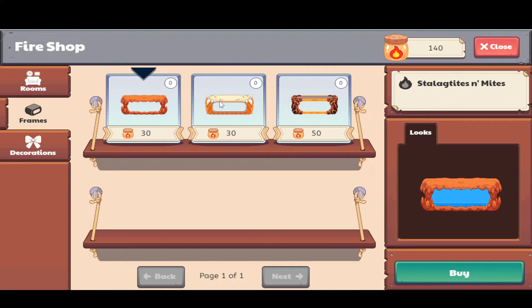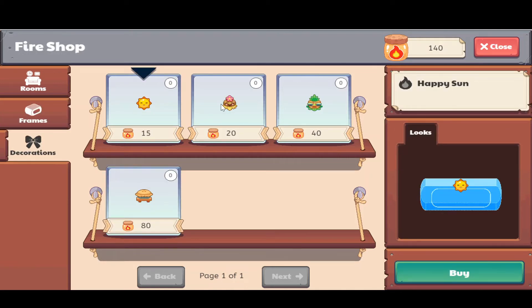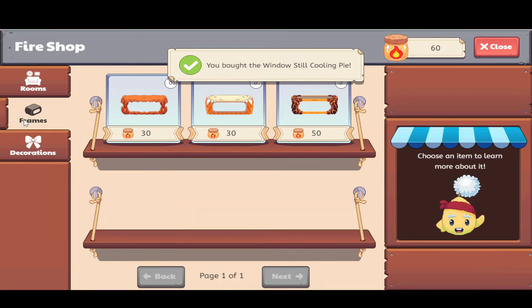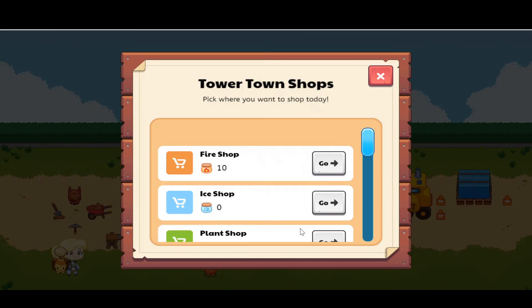These are all the frames available. This magma rock one looks really good. In decorations we've got a happy sun, a happy flower, a coconut, a conflicted mask, and a window still with cooling pie. I want to buy the cooling pie decoration — I'll go ahead and buy that one.